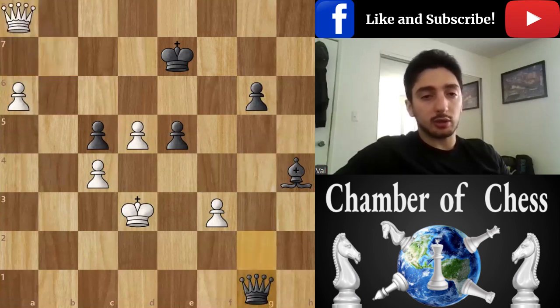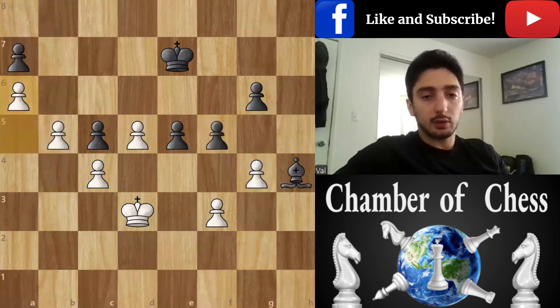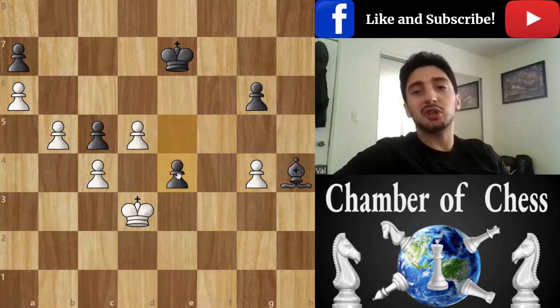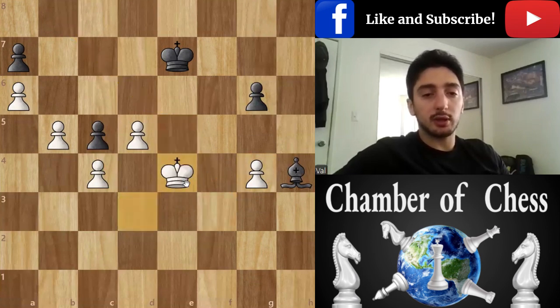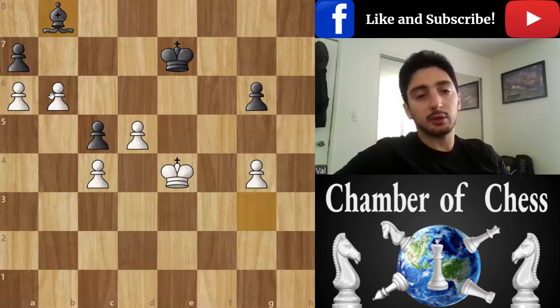So check, but it's still not that clear. And in case if we retake, then there is a nice tactical idea e4 called clearance — we just want to clear the diagonal for the bishop. So e4, take, bishop g3, b6, and bishop b8 — the only way to stop the pawns and keep the equality.